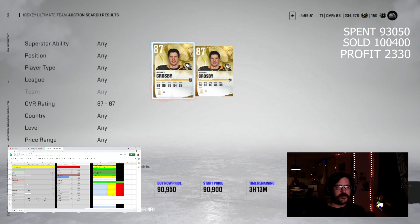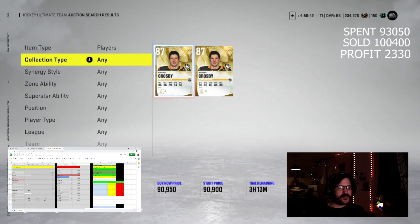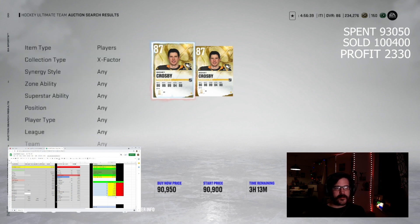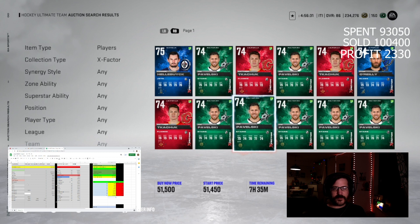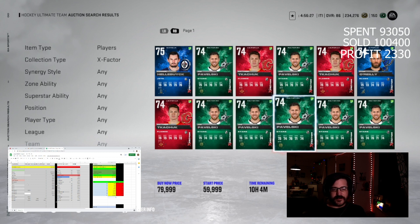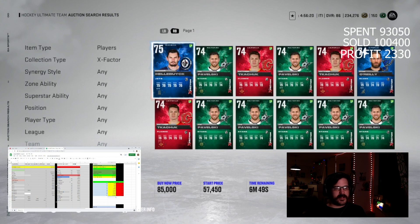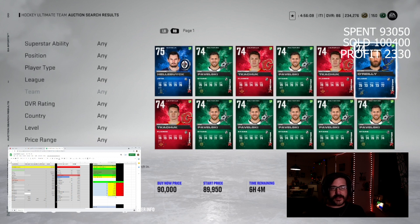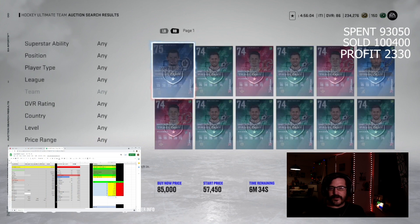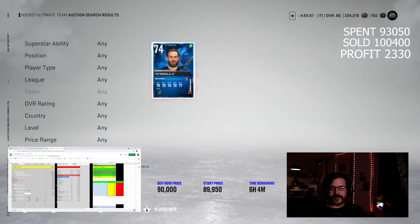Now I'll clear off the overalls filter and go into the Collection type to look at X-Factors. These can be kind of interesting. At 85 the lowest I've seen is a Pavelski at 52,000 — they come out so much, you see them constantly. Looking at everything under 98,000 — look how dry it is! There's a Hellebuck for 85,000 and a Chuck for 81,000-85,000. Only one O'Reilly for 90,000 — that's an opportunity to put him up to 99,000.